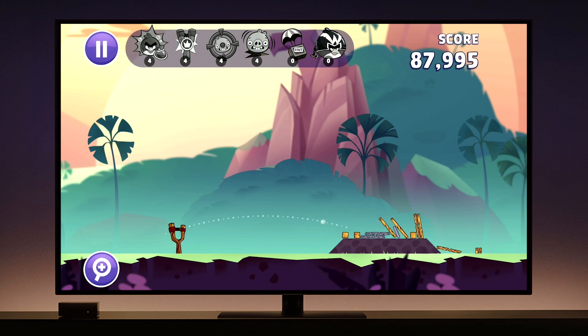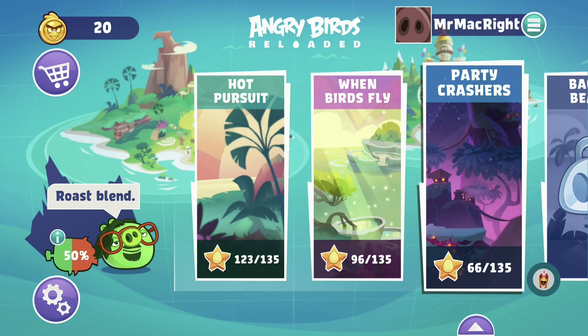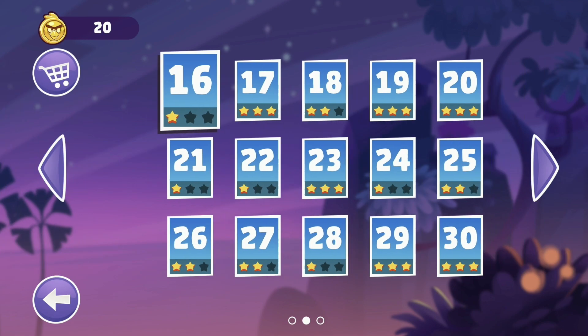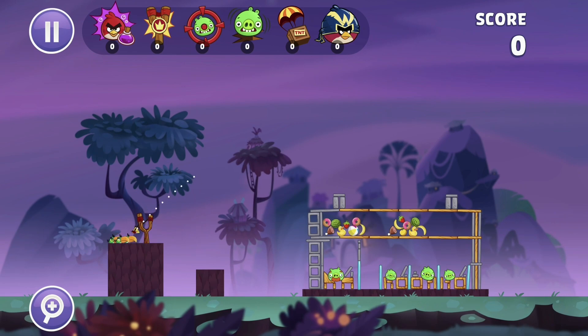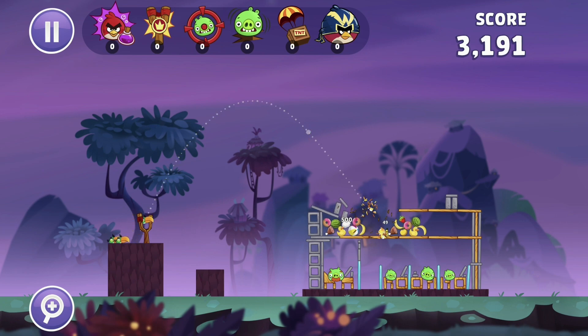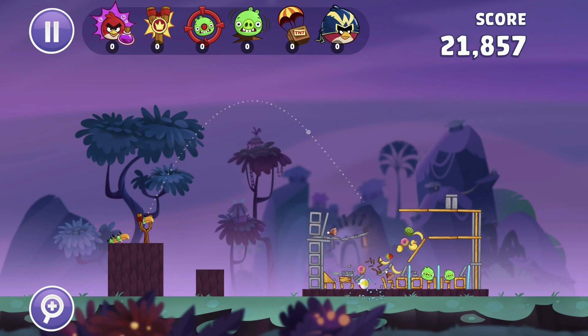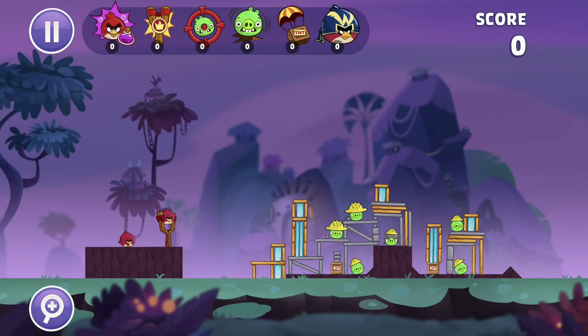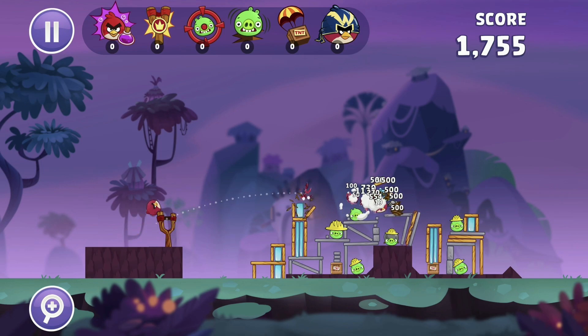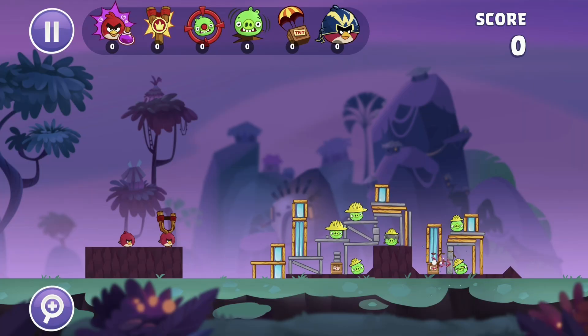The menu navigation is very simple. You can easily select a level from the home screen, go into settings, the shop, change your name, or check the leaderboard with your controller. When in-game, players can use the left analog stick to aim the birds. I found the sensitivity was very accurate — the best it could be compared to using your fingers. You press the action button to shoot, and use it again if your bird has an ability. You can also use the arrow keys to select an ability. My favorite feature is being able to quickly restart a level by just holding one button on the controller.